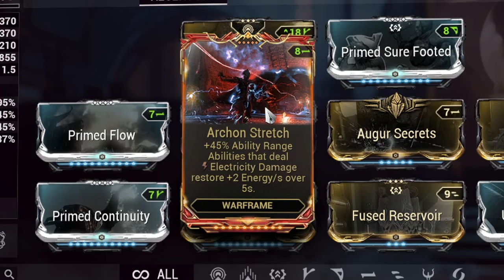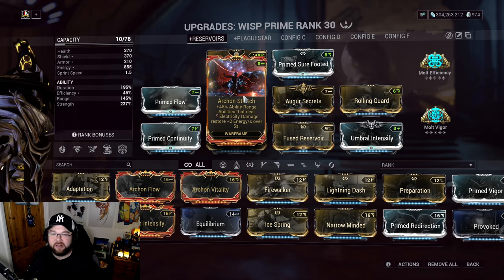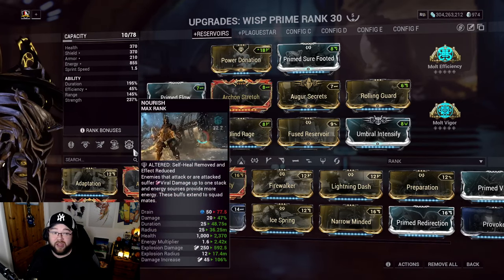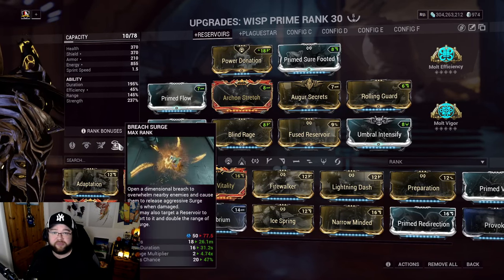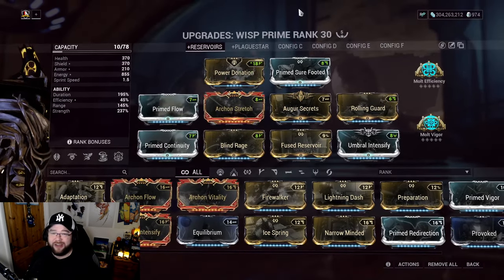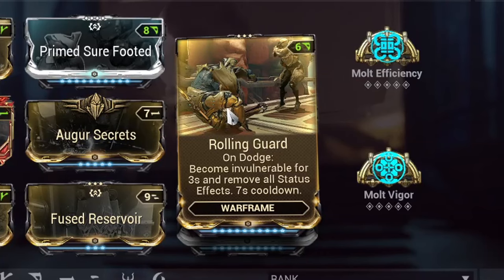Archon Stretch synergizes with abilities that deal electric damage, restoring 2 energy per second over 5 seconds. The Shock mote does electric procs constantly, so it's essentially free energy just from moving around and zapping enemies. Any energy coming in is amplified by Nourish, so you'll have so much stored energy - at 855 max, you have no excuse not to be spamming abilities for your teammates.